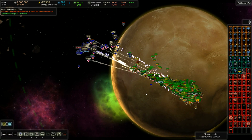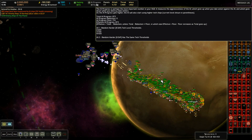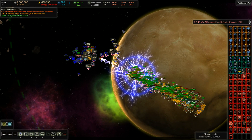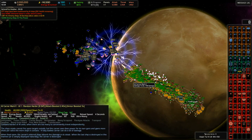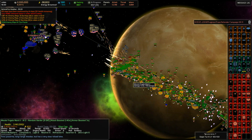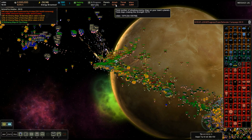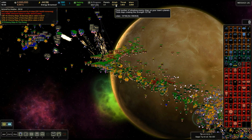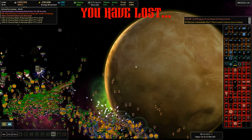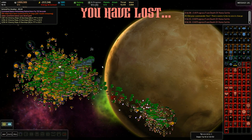Here comes the wave — we've got over 11,000 ships pounding this system. AI progress up to nearly 900. Even on average settings, the game cannot handle the strain of this fight. 13,000 ships. 14,000 ships attacking — the combined strength there is pretty much equal to a fallen spire wave. It's just ridiculous. You have lost. That's shocking. Okay, so we survived about a third of the time.